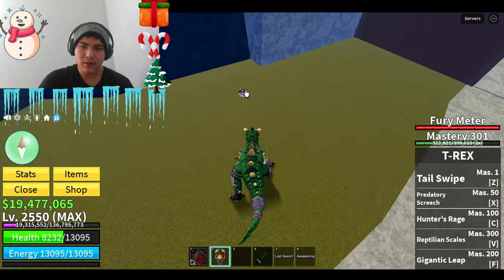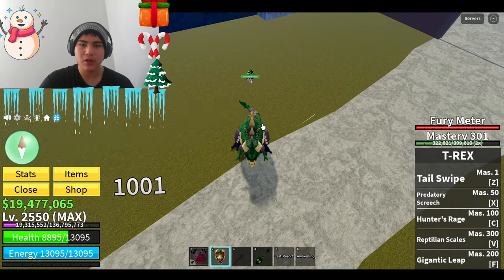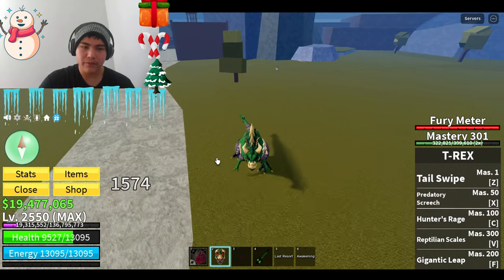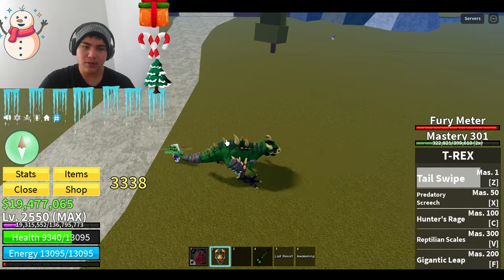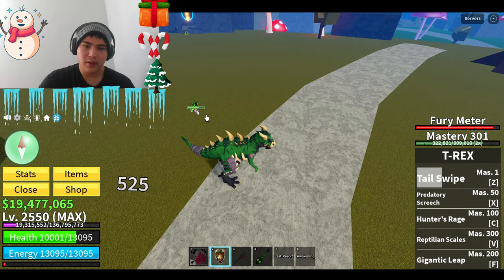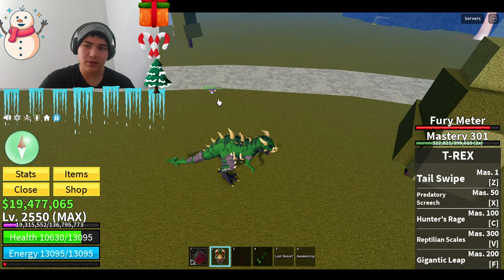Let's check the tap damage with the transformation. We do like 100 more damage. We keep doing damage — 1,500 for the transformation. 3,000. That's the abilities. That's gonna be 3,600, something like that.